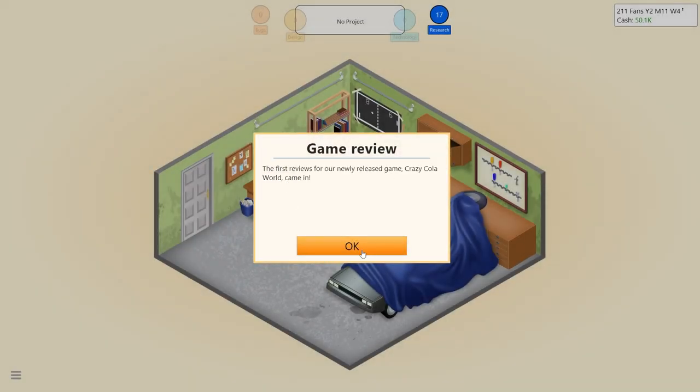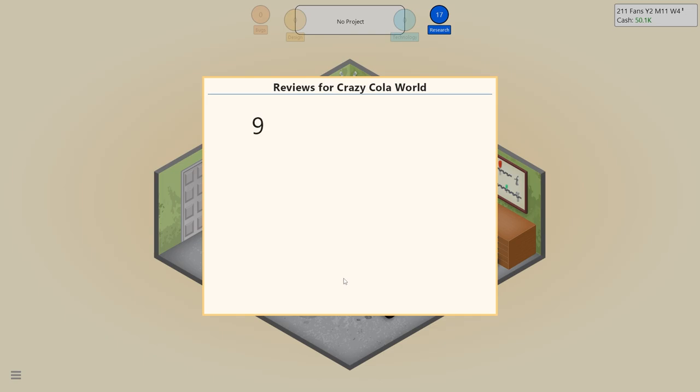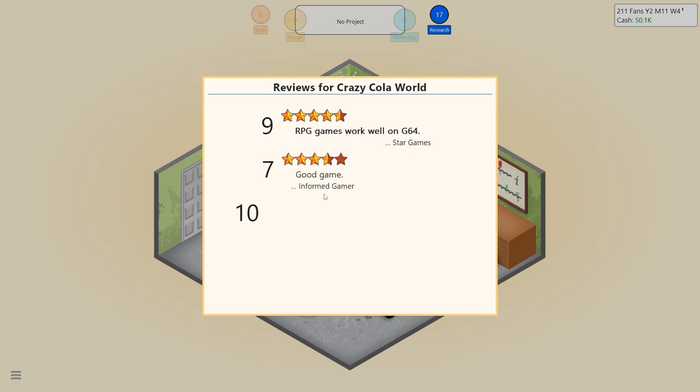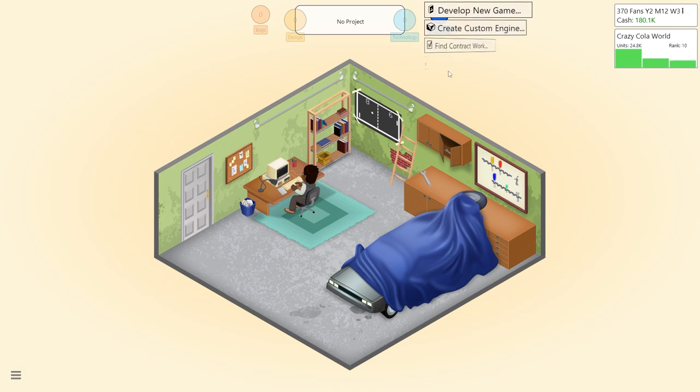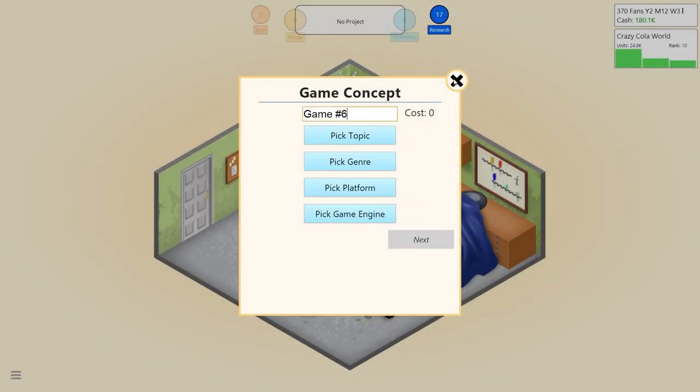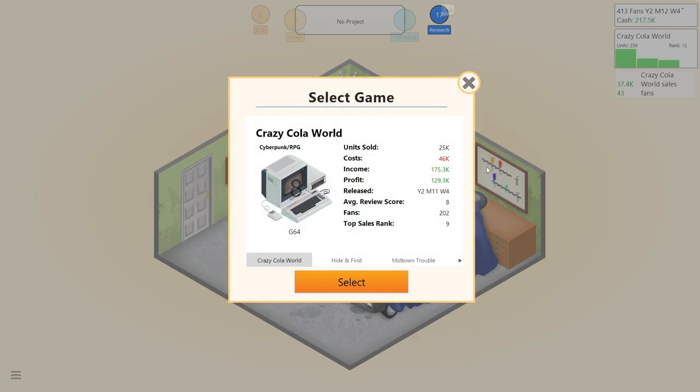First reviews of Crazy Cola World are in - nine! RPG games work very well on the G64. Good game. Eight! Love it - best because it's got Crazy in it. Played it for days! First week sales - oh man, that's a lot of money! We need a license now. Generate game report - Crazy Cola World costs that, awesome.